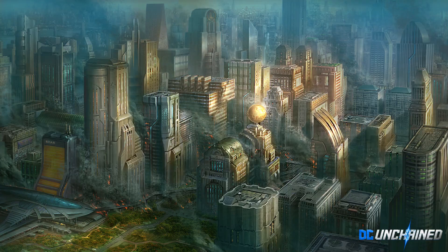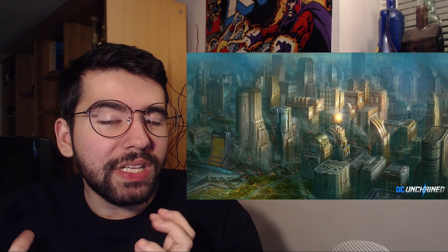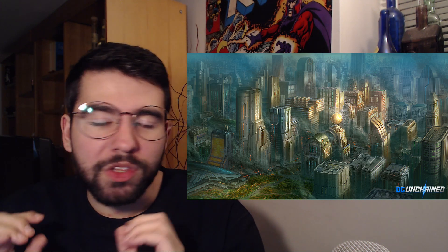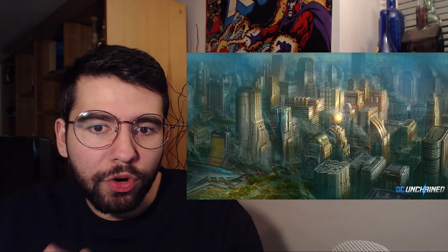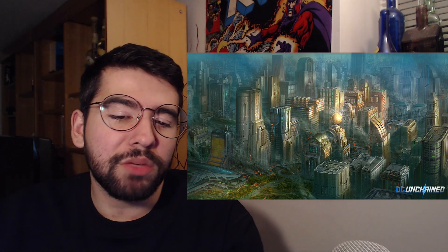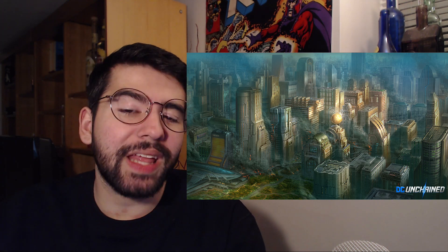I went over to this website called Plug — you can find it in the description below — and I found quite a lot of information. The first one is this image of an area or one of the dungeons or environments in the game, which is going to be Metropolis. As you can see, it's quite detailed. The artwork I really like — it's kind of muted in terms of colors, but there's a ton of detail hidden beneath the top layer once you soak it in. Metropolis is under siege, so it's going to be attacked by some villains. You can see the Daily Planet there.